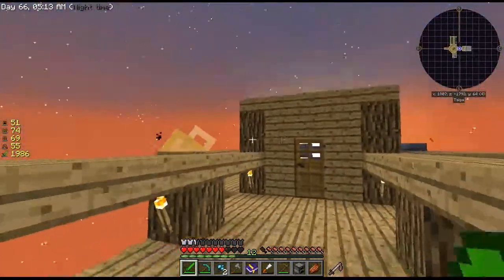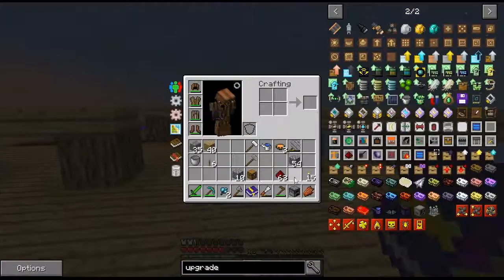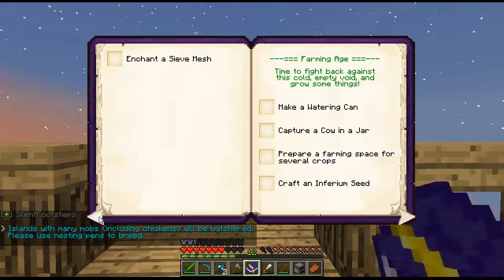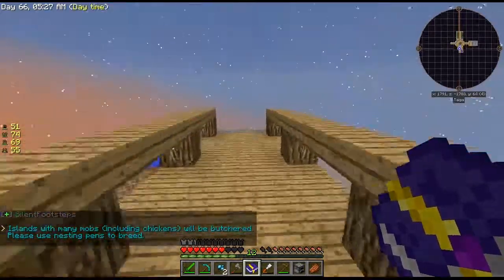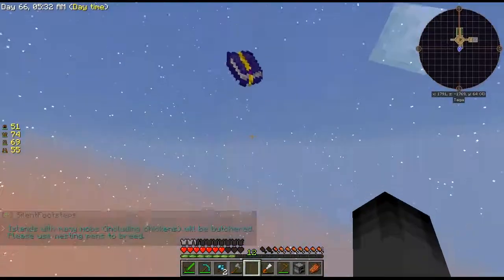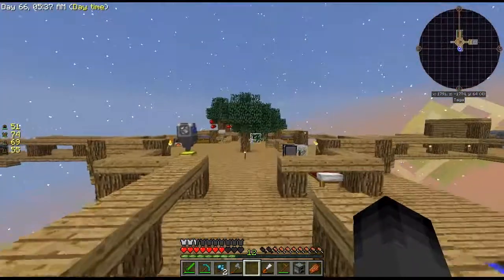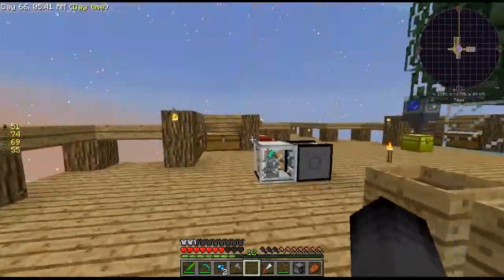For the mob farm I'm gonna try and get an ender pearl from someone. Also guys, I've decided — you know this book we've kind of been looking at and checking things off — I've realized something: no one tells me what to do. So we're gonna say goodbye to the book and just play through this how we want to play through it, and it's gonna be a lot of fun.